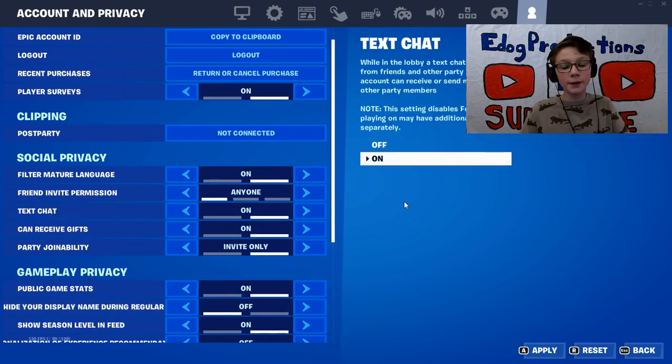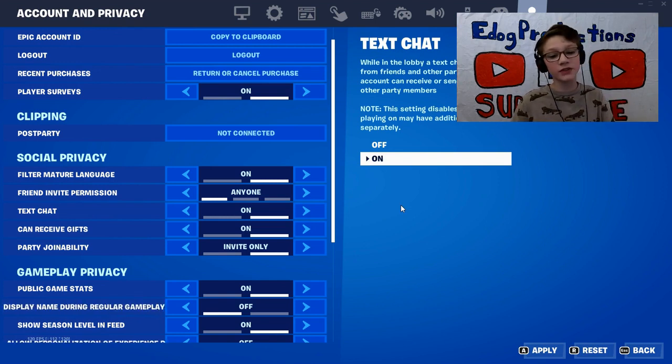Now I have it on because the only people that are in my party are just my friends. But if your parents don't want you chatting with anyone, not even your friends, then you can turn that right over here off.